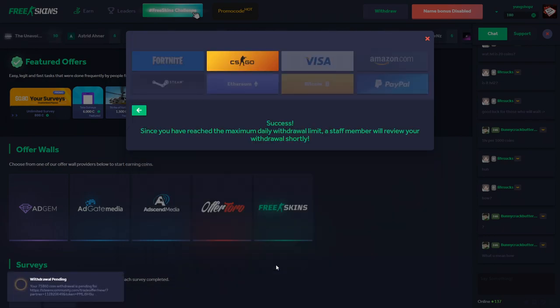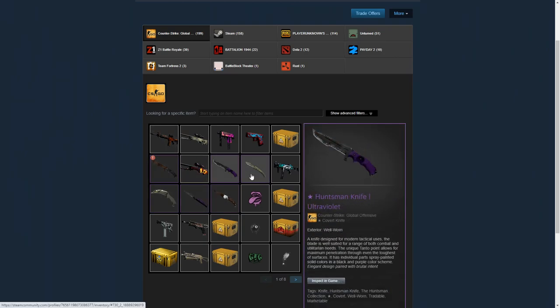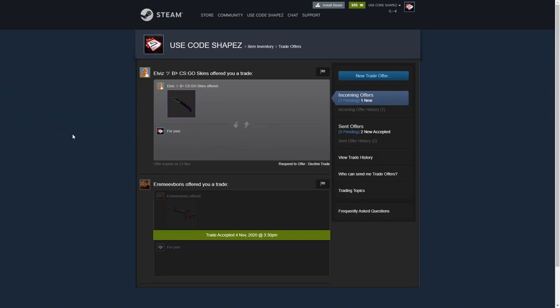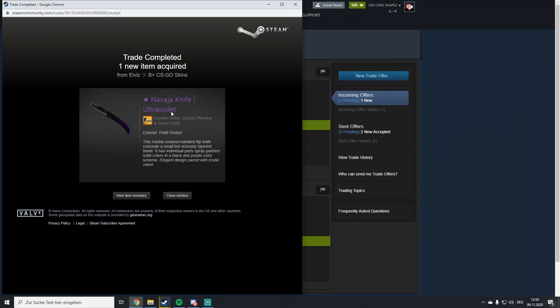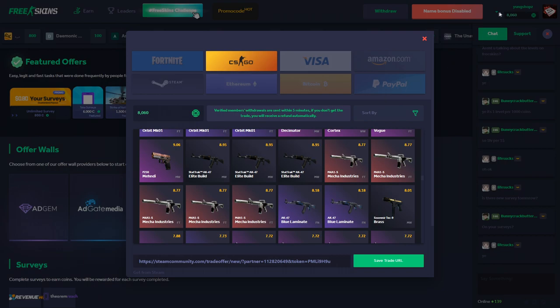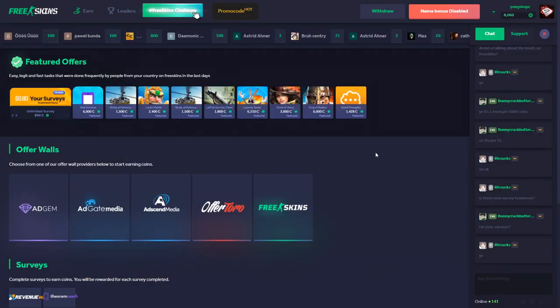My withdrawal is pending — let's see how long it takes. I went over to Steam and checked my inventory. There's the trade offer: here's the knife — the Navaja Knife Ultraviolet. That actually took me like a minute, which is basically instant. For some reason they didn't send me the USP Cortex, but I got the coins back — it's probably out of stock. I'll try withdrawing something else after the video.